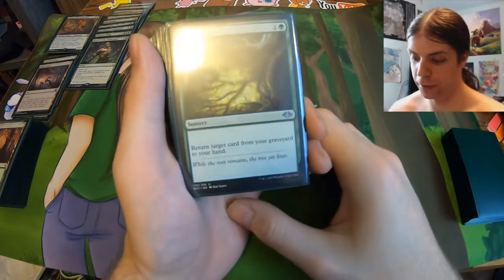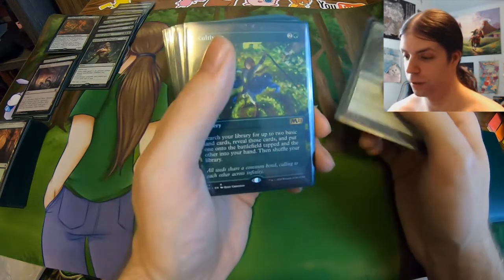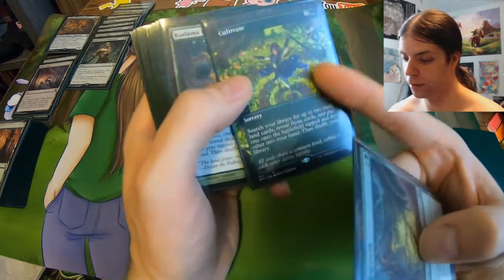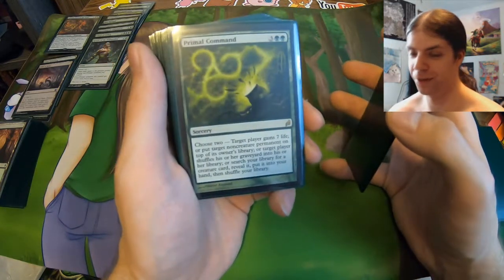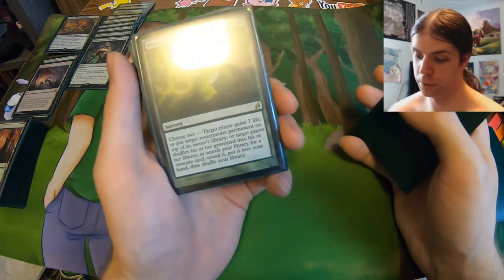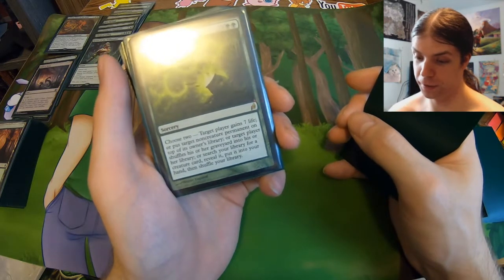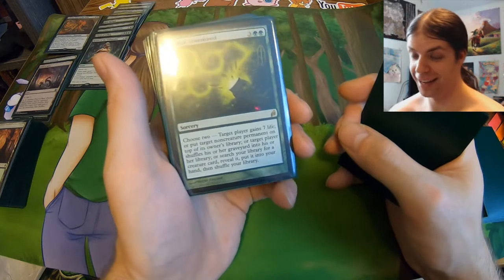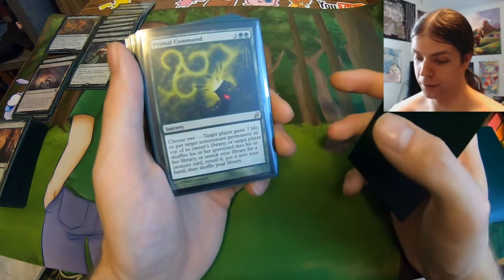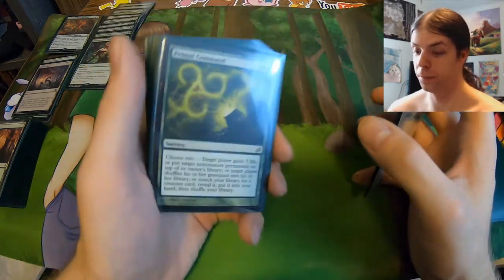Now onto Sorceries — we got Regrowth: return a card from your graveyard to your hand, very nice recursion. Cultivate — just a nice way to ramp. I also have Kodama's Reach, I got both of them, with this nice art of Cultivate. We got five mana Primal Command, a card I've never used before, so I'm excited to try it. You choose two of: gain seven life, put target non-creature permanent on top of its owner's library, target player shuffles their graveyard into their library, or search your library for a creature and put it into your hand. Probably the two modes you'll pick are putting a non-creature permanent on top of the library and fetching a creature — those seem like the most valuable modes.